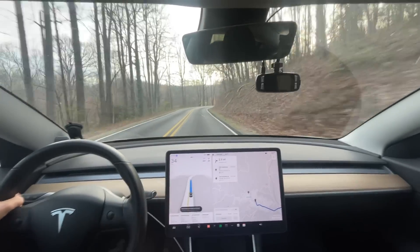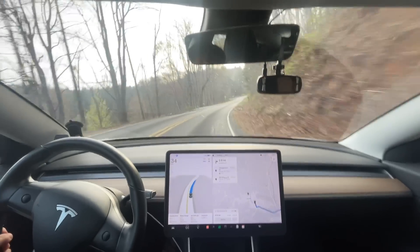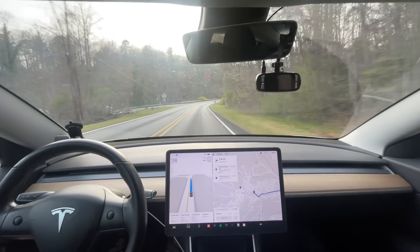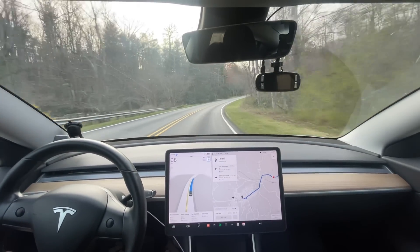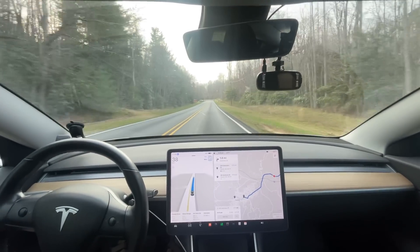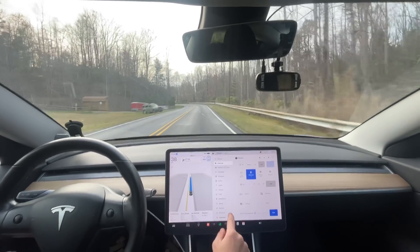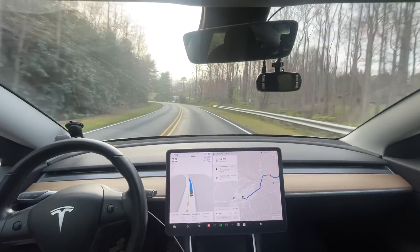Hello everyone, this is Rocco coming at you for another full self-driving video. This is 12.3.1 - just got the update installed. Since it is Sunday night, we are going to do our Saluda route. We have not done that yet. I know a couple of you asked about the bridge, so this is that route where we have a bridge with a hard-to-see unprotected left turn - cars coming from the right you can't really see because the bridge blocks them. I don't know exactly what was supposed to change in this version - it didn't tell me anything in the release notes.